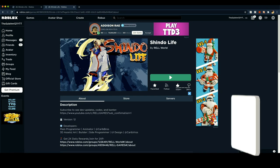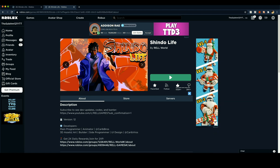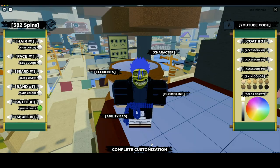The creator of Shindo Life just released a new update. I don't think they released any new game modes or anything major — they just updated the thumbnail for the game and also dropped a new code. I think that's all they added in the new update. If they did add anything else, let me know in the comment section, but for now I think that's all — just a new thumbnail and a new code.